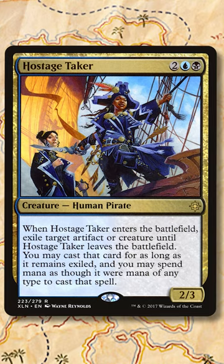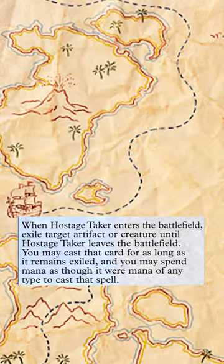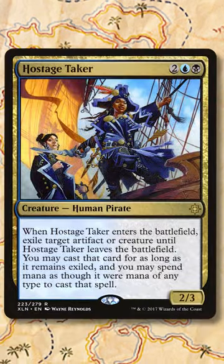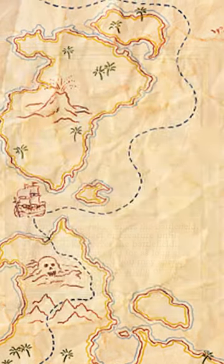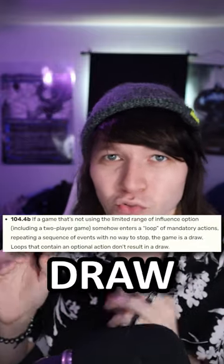If there are no other targets in play, the only option for its ability is itself. It exiles itself, but because it left the battlefield, it immediately returns back into play. When it returns, it exiles itself, and so on and so on. Because this ability must be done and there are no other available targets, this creates an infinite loop, and the game is forced to end in a draw.